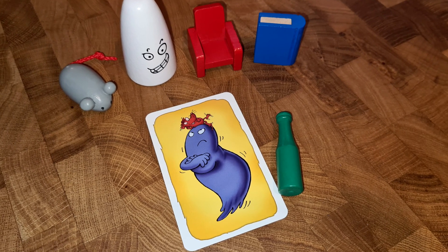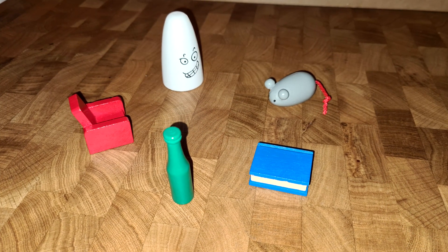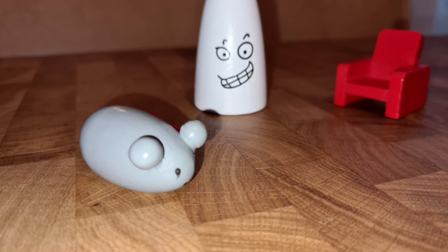Let's go over roughly how it plays, and then I'll give you the pros and cons. The setup for Ghost Blitz is almost as rapid as the gameplay. You're going to take the five objects and put them in the middle of the table and shuffle the deck. Then you are ready to go.